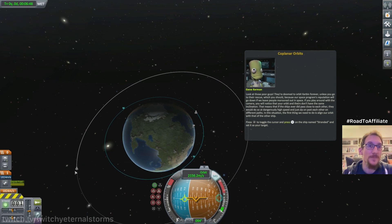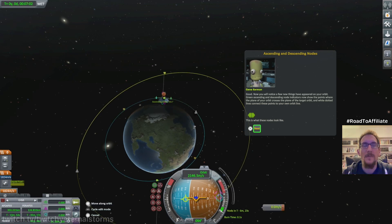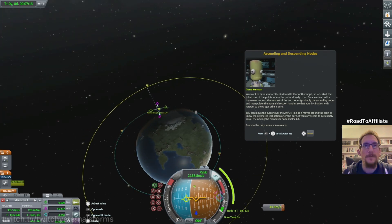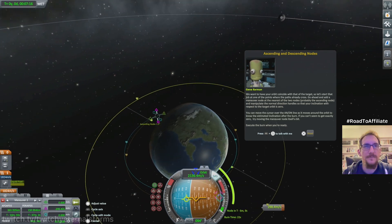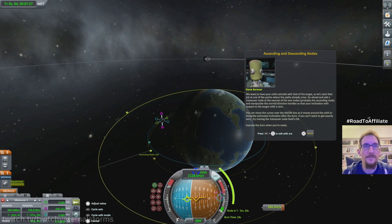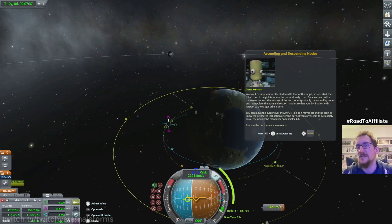Let's set our target once more. I'm gonna re-read that thing about the indicators again because I think I have the wrong idea about them. Mark this one and add a maneuver there to change inclination. Very slowly — five, four, two, three, two... stays at two for some reason. Okay, that's not good.